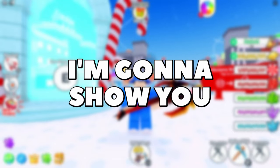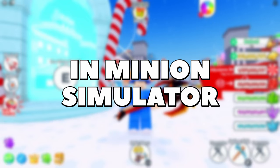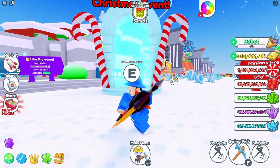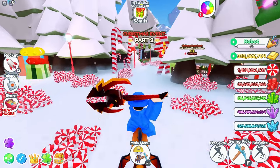In this video I'm gonna show you how to find a new Christmas pin in the new Part 2 of the Christmas event in Minion Simulator. The first thing you want to do is head inside the winter portal, then once you're inside go towards the Christmas event Part 2.